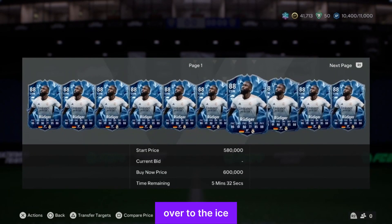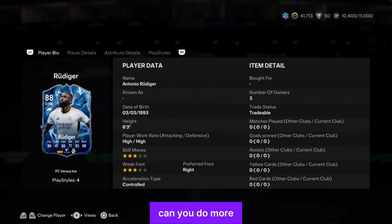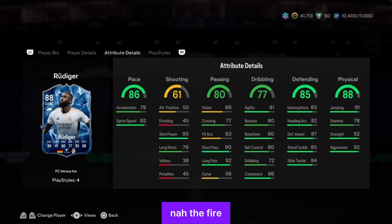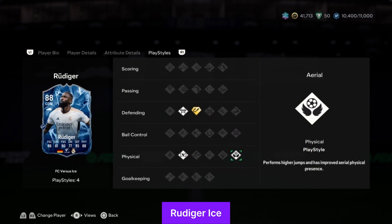Over to the Ice Rüdiger — not even a million. He's rated as center back and defensive midfielder. Three-star skill moves, three-star weak foot. He can play CDM. 92 sprint speed, strength 92 — the Fire card is better. Reactions 90, short pass is 90, long pass 92. I don't think this CDM version is exceptional. Four playstyles: block, interception plus, relentless, and aerial. Tomori's card beats this one any day.